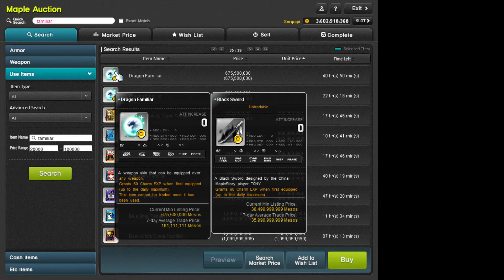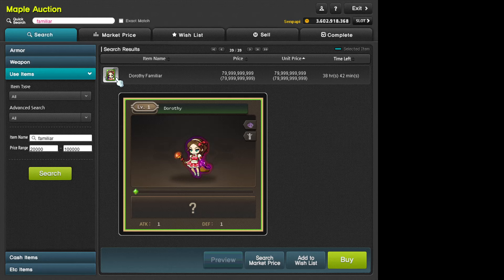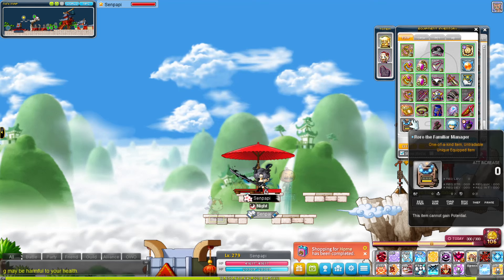I don't recommend buying legendary familiars at current auction house prices — 80 billion mesos is way too much. Back during the event, they were around 4 billion mesos each. It's honestly a lot better to make them yourself or wait for the event to come back. I'll put that legendary booster pack event info on screen for reference.